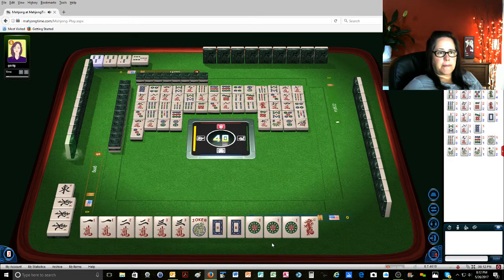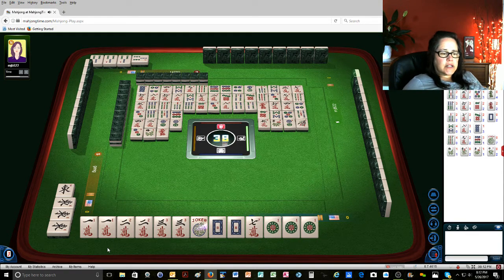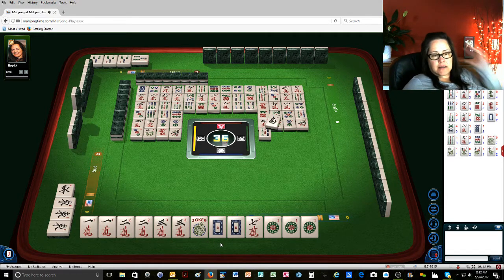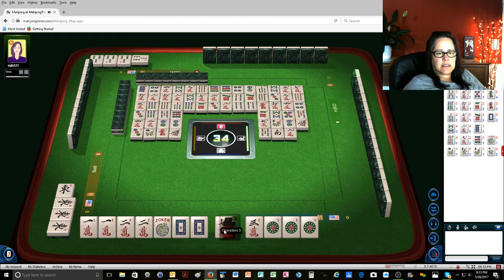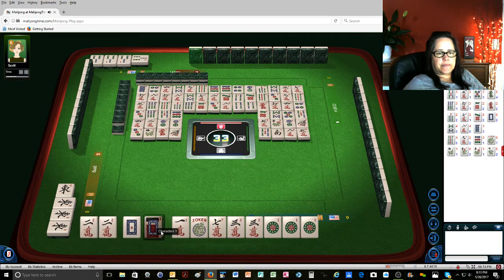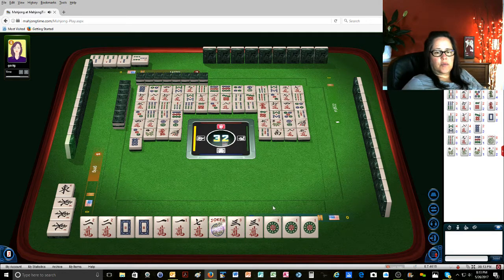3 dots, 3 bamboos, 3 bamboos — plum. So now, if we're going to do a year category, we need flowers, and I have no flowers, and there are two out. 5 bamboos. So we're in between. I'm kind of thinking we should probably play the 2017 hand. 8 characters, 8 dots — there. Two zero one seven. And we have five discards. No green dragons.